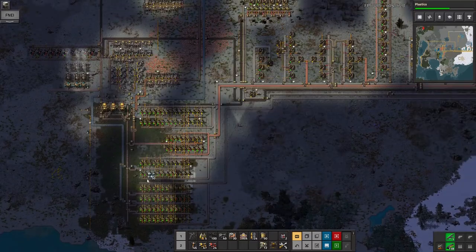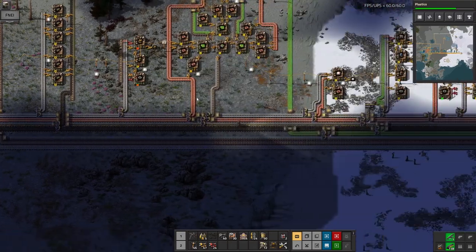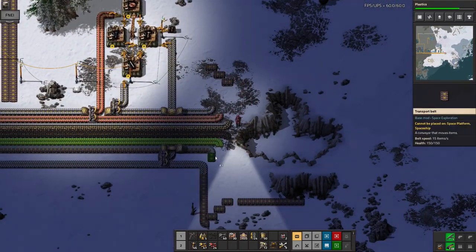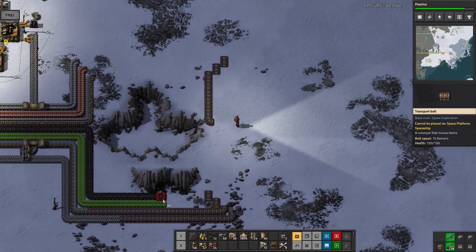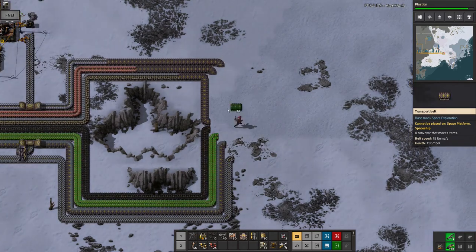I'm just emptying my inventory — you do end up carrying a lot of rubbish around in this game. Let's carry on with the absolute monstrosity of a bus belt over here, just trying to get the whole thing round these cliff faces. Then at some point in the future we can rip it all out, blow up the cliffs, and be very happy with it.